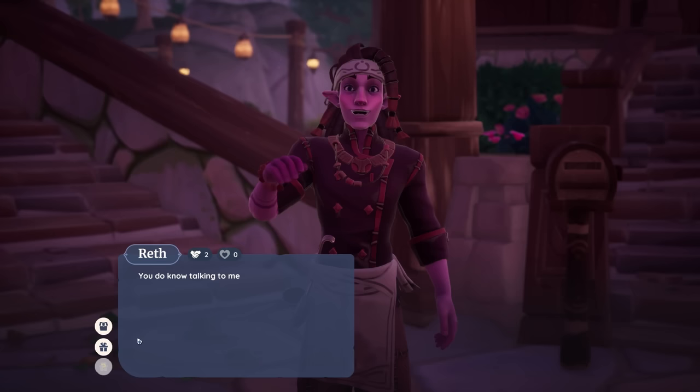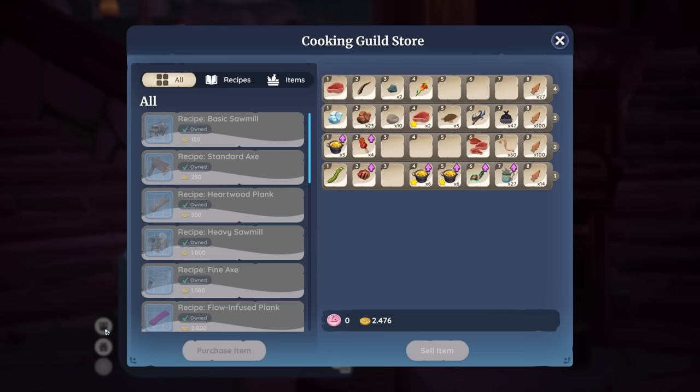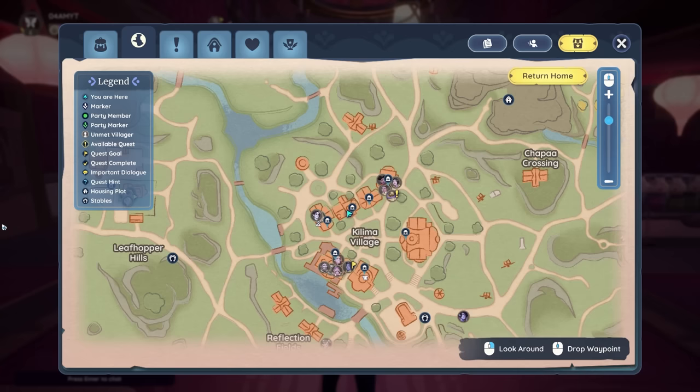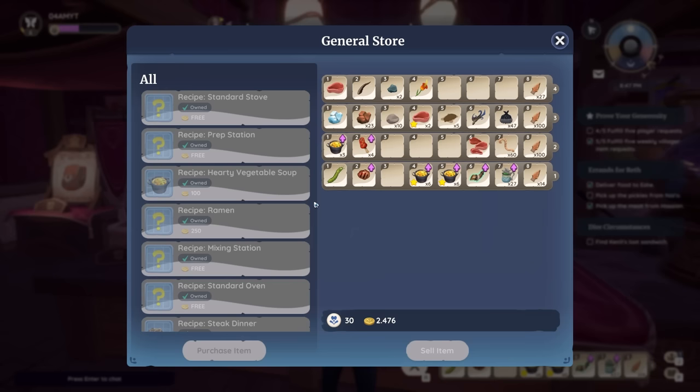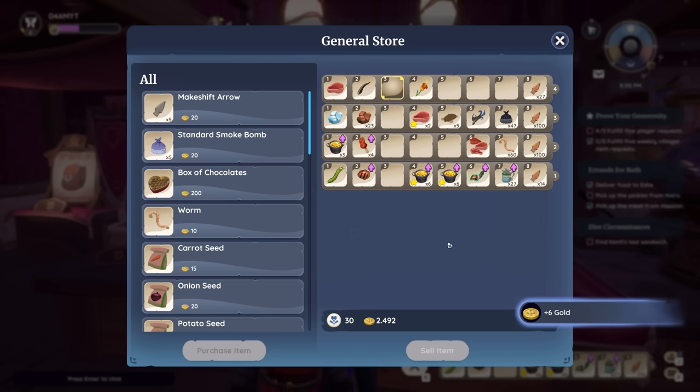If we talk to Reth, you can see that this guy unlocks some pretty interesting recipes for cooking, which I totally recommend you to do. Since we are already in town, check out the general store as this is another location where you can sell items. If you just click on them and press sell, you will instantly get the reward so you don't have to wait for items to be sold inside your base.